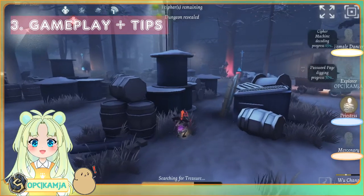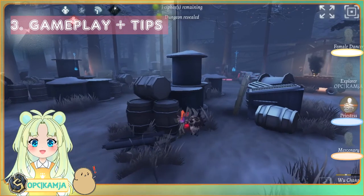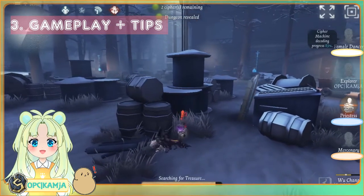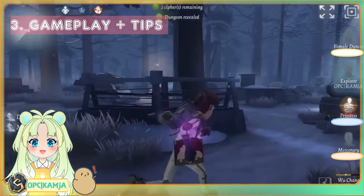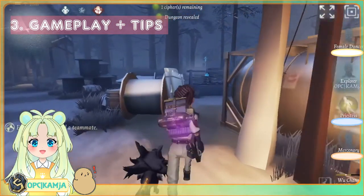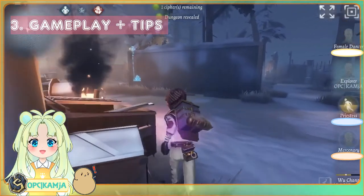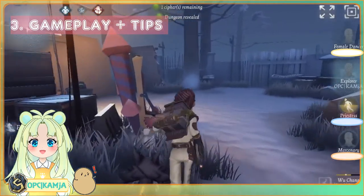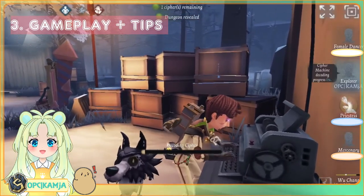One thing you want to be careful of on certain maps — especially for me, Moonlit, Lakeside, Leo's Memory sometimes, and Arms Factory maybe — is your silhouette. I like to stay in tiny mode until I at least know which hunter it is. If it's a high mobility hunter like Mary or Wu-Chang and you're going from tiny to big mode, it's really eye-catching and you really don't want to be seen from far away. So just avoid doing that in early game or late game unless you're completely sure you're behind a wall or a building.